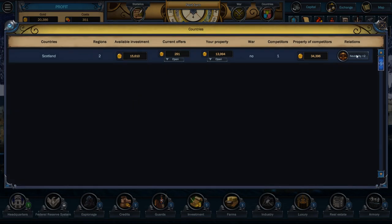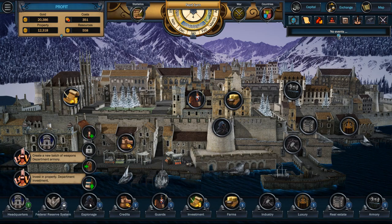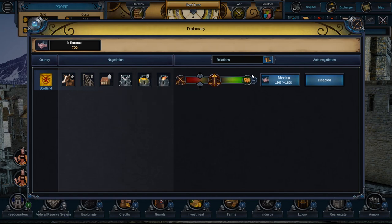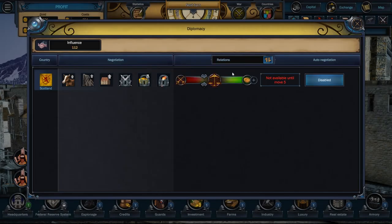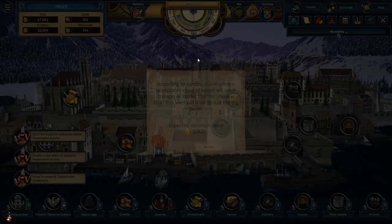Right now Scotland doesn't really care about us — they're neutral. But we can use some influence and just chat with them — say hey, friend, we like you. We can invest in some real estate. Let's buy some, help them out a little bit so they like us a little more. The more they like us, if we get enough influence, we can encourage them to go to war, which would be good for us if we have a lot of weapons.